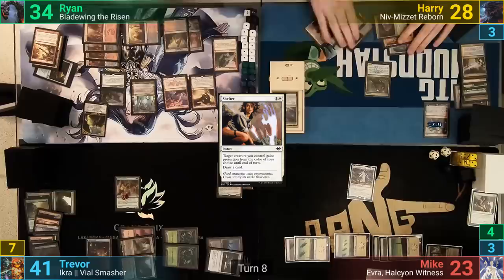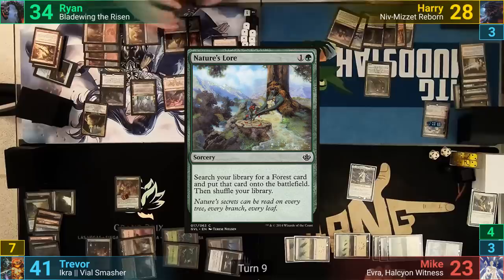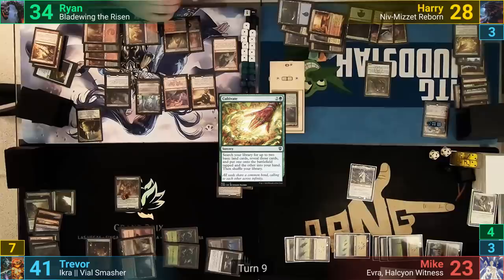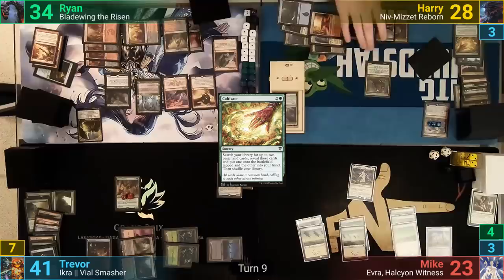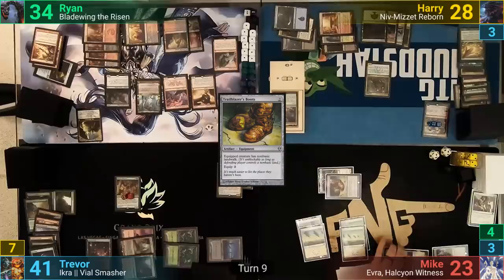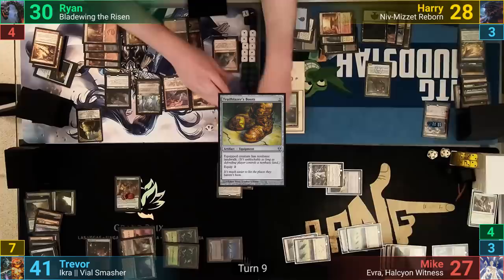Harry keeps upticking Domri and uses the mana to help cast Nature's Lore. He finds a Taft Murmuring Bosk and then casts Cultivate, finding a basic for the field and one for his hand. He plays the forest he found as his land for turn and passes to Mike. Mike draws, plays a Plains, and we see Trailblazer's Boots hit the field and get equipped onto Evra. He goes at Ryan because he wants the Monarch, dealing 4 and gaining 4 life. In his second main phase, he drops a Silent Arbiter and passes, drawing since he's now become the Monarch with Evra connecting.